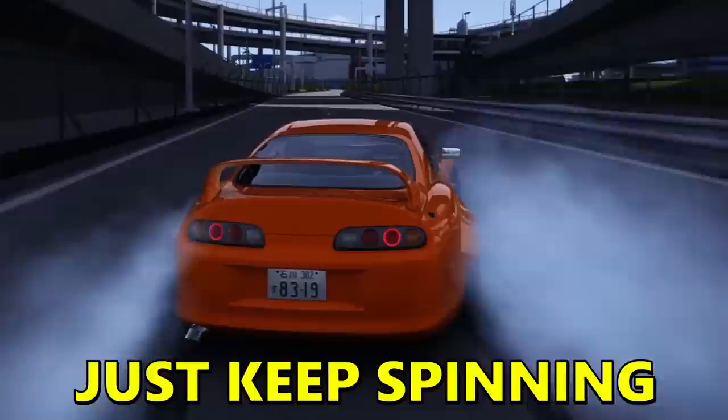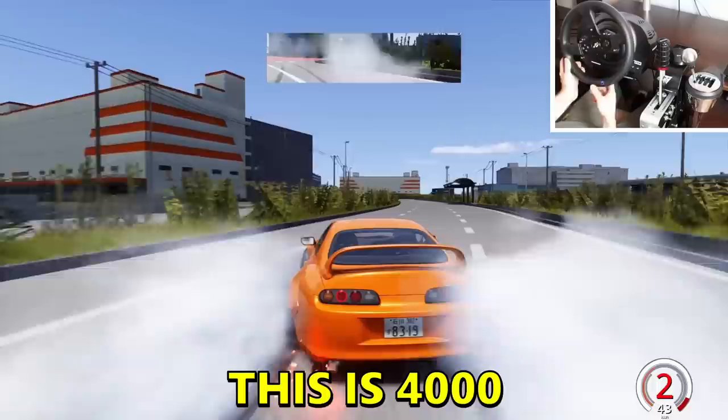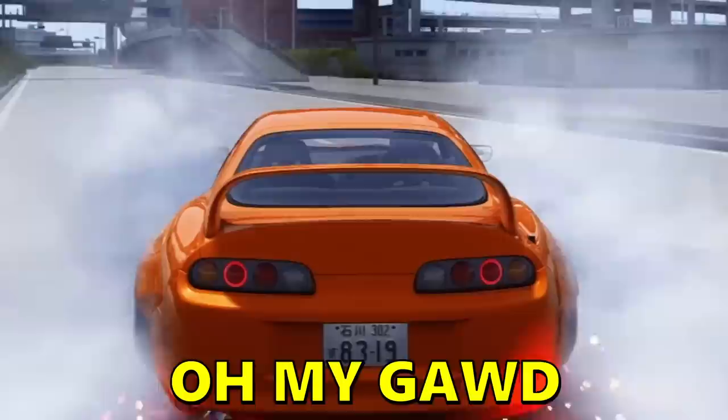Maybe it has too much power — the tires just keep spinning, that's not very good. Absolutely crazy. I'm just holding down the gas. Oh my god, the tires are gone! This is the first time I have seen sparks in Assetto Corsa. This is 4,000 horsepower — I don't know what I expected.